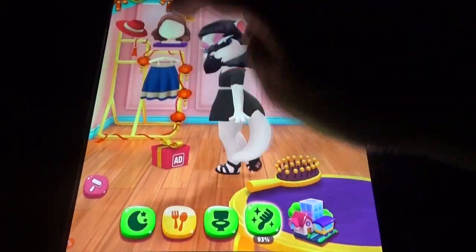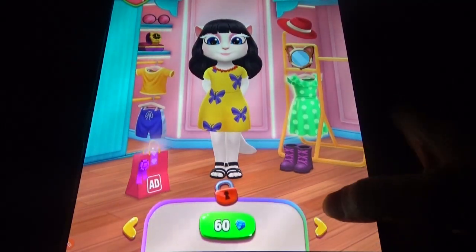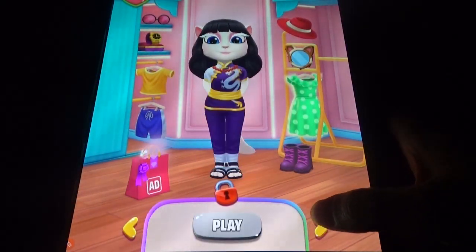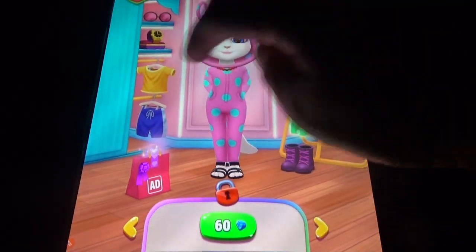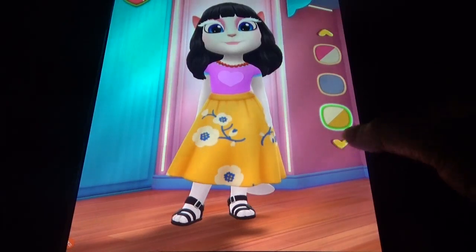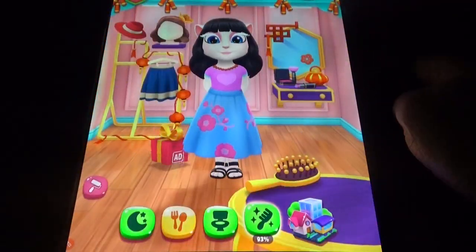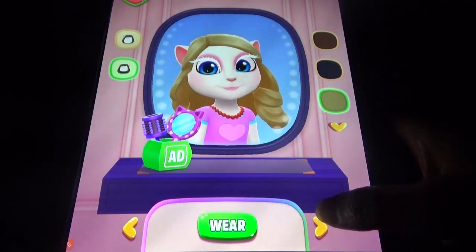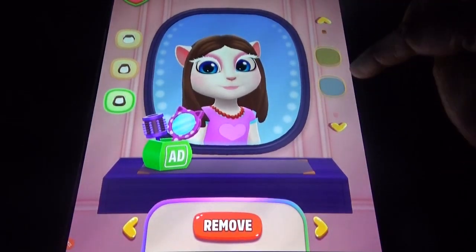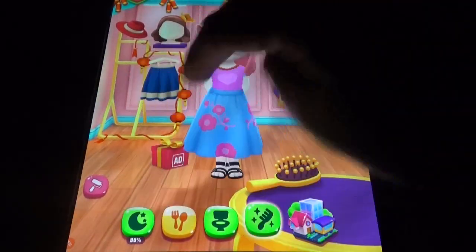There are so many wardrobe options available. You can see different things and change the colors — for gems you can buy some of them, or play and collect. But these days most of them cost gems. You can wear different things and change everything, including the color. You can change shoes, change hairstyle, and change the hair length. Every time she is upgraded you can get some rewards.